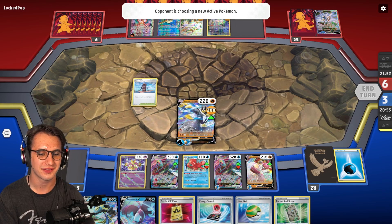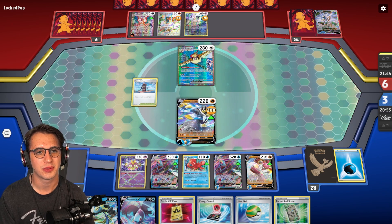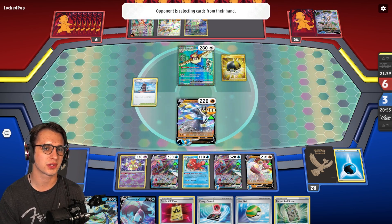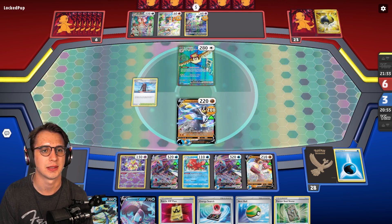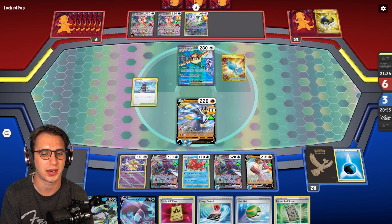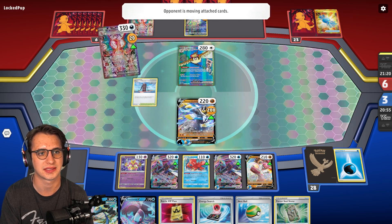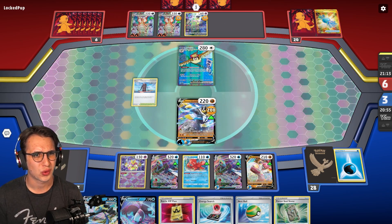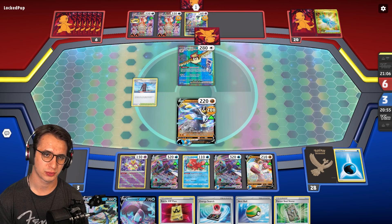Two prizes. Forest Seal Stone. Energy Search. Hopefully we don't get Iono-ed. What could my opponent's response look like here? They probably want a Candy Zard, and they can accelerate enough energy in play to have two Charizards ready with full energy. So to get around that, I think our play from here on out is to target Mew and Pidgeot — ignore the Charizards. If we lose Urshifu, that closes off Urshifu VMAX and makes things a little more difficult. But at the very least we're doing well in prizes. One energy is going to be a knockout on that Mew because we have the Painful Spoons for it.